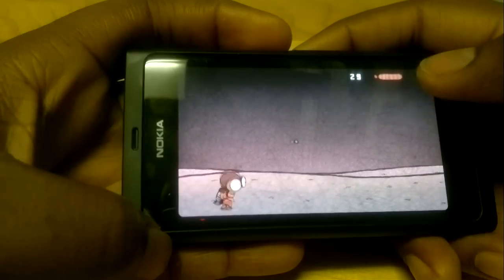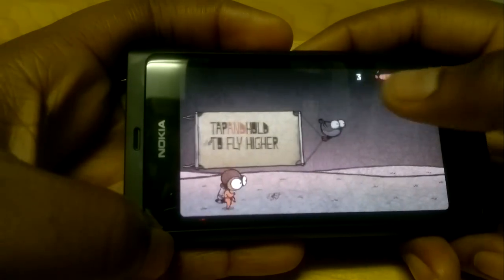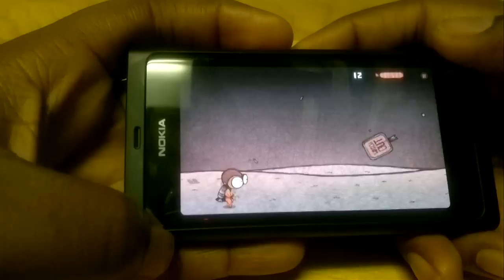So this is your gauge of how high you can jump. It pretty much contains oxygen — it's like a little balloon that contains how much pressure you can use to jump.